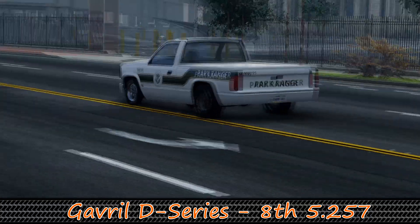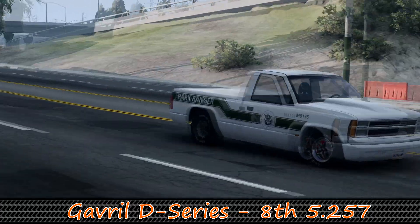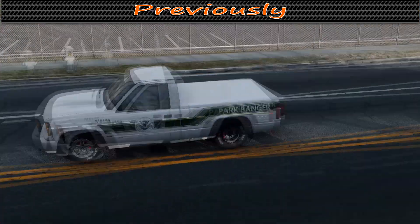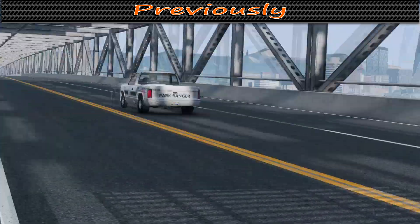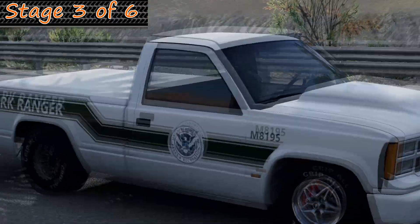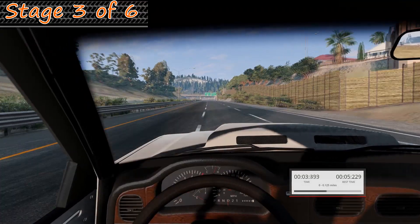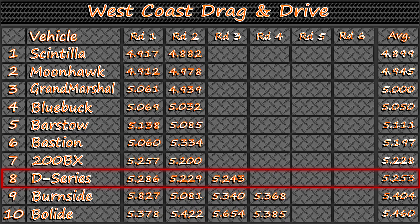We head back into town and bring out number eight, the Gavril D-Series. The D-Series packs a 6.9 liter V8, is supercharged on nitrous, and makes over 2,000 horsepower in quarter mile trim. Coming in with a 5.257 average so far, we didn't see anything all that spectacular from the D-Series on the first two stages, running in the 5.2s each time. If there was a silver lining, the truck seems to be in good shape as it pulls out onto the highway for stages three and four. Another 5.2 for the D-Series — a 5.243 — to stay number eight so far.